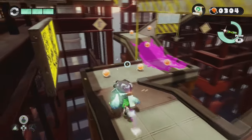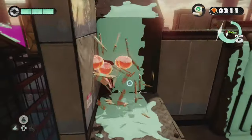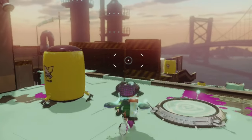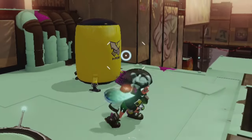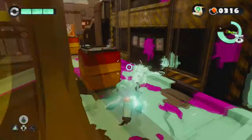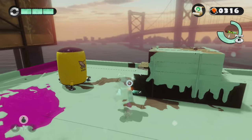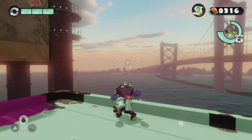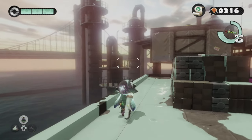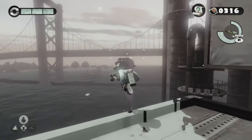We do think back on the days where this map was one of the main maps that so many inklings knew and loved. Even though many have moved on from the plaza and have moved over to Splatsville, we don't forget. We do forgive. We do remember. Salt Spray Rig — I promised I would never leave you.